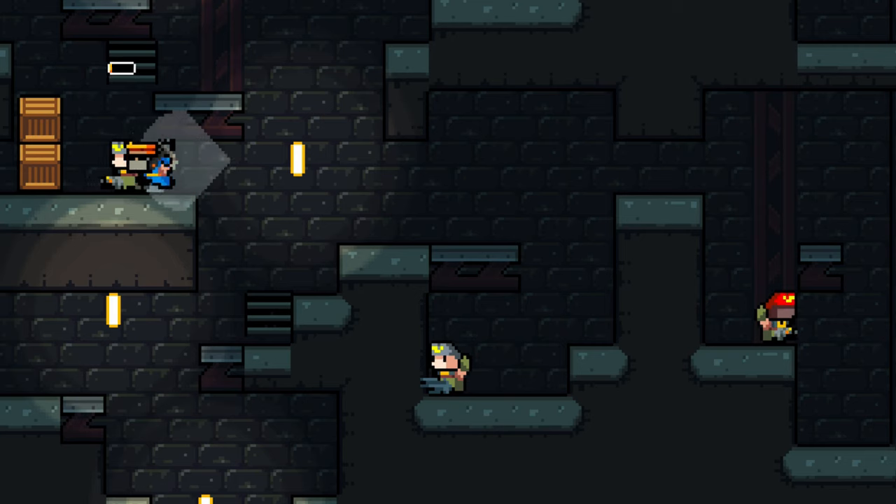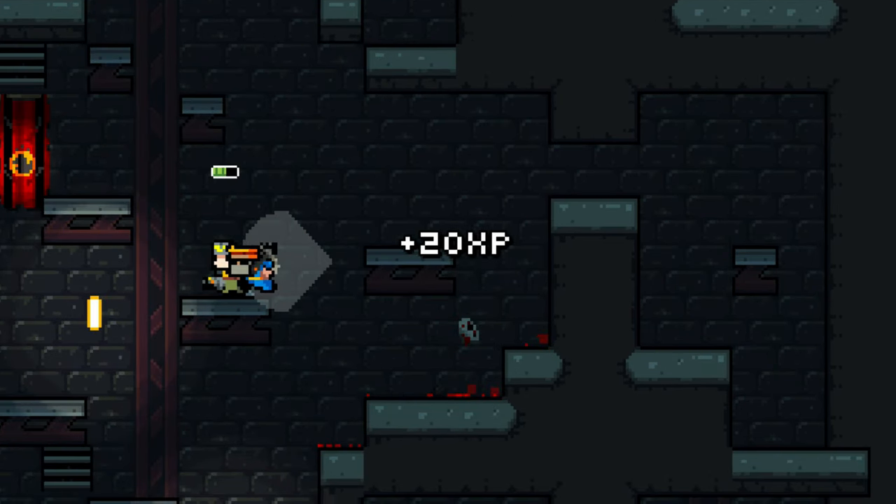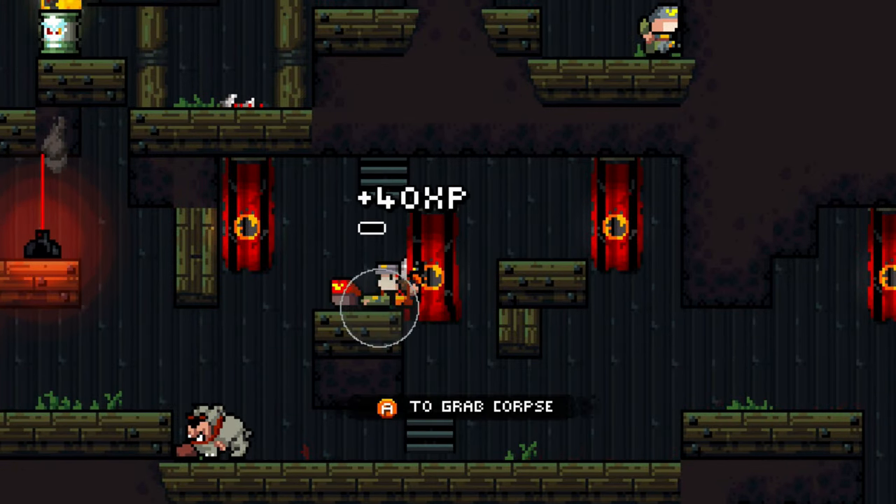I also added a lot of stealth and tactical features. You can sneak up behind enemies and stab them, which was already in the game, but now you can also take them down, and their bodies lay on the ground. You can pick up a body, drag it around, throw it down a cliff — other enemies will notice the body and focus on it, letting you attack them from behind. It opens up a lot of new possibilities.